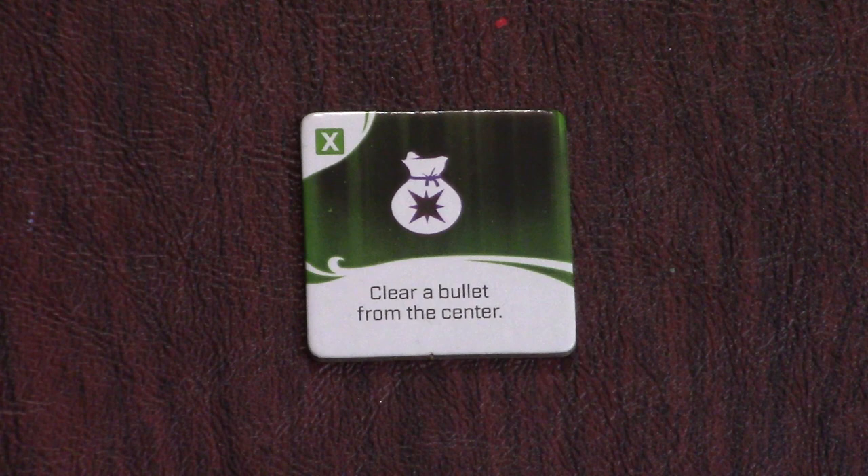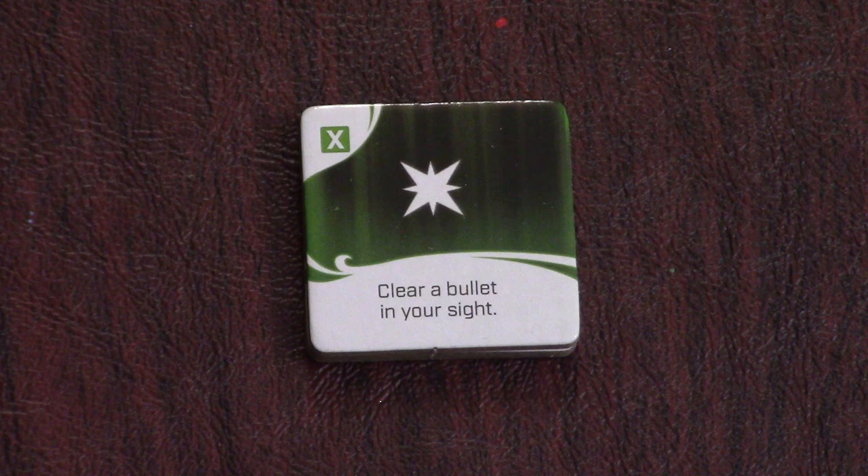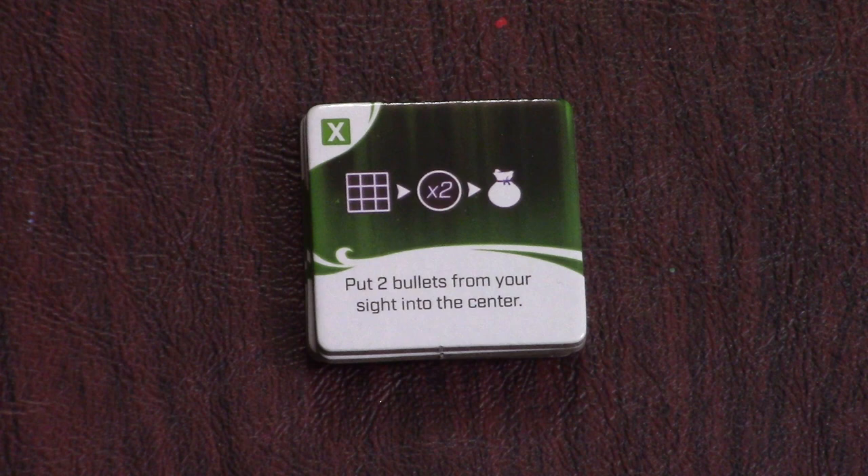Clearing has a very specific meaning — it means you check the bullet for a star and send it to the opponent on your left. So to clear a bullet from the center means to draw one bullet from the center white bag, check it for a star, and send it to your opponent. If it has a star then you trigger all your star actions. Copy another power-up you have means copy the ability on any other green tile on your board. Clear a bullet in your sight means to take any bullet, check it for a star, and then give it to the player on your left. Put two bullets from your sight into the center means take any two bullets on your board and put them into the center white bag, but you're not clearing them — so you don't trigger any star actions and you don't give them to the player on your left.